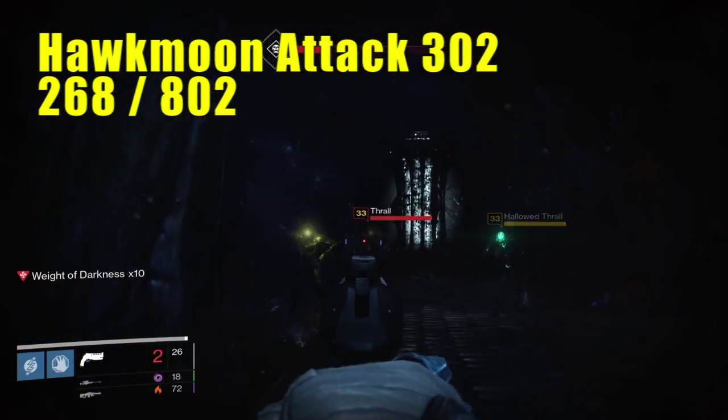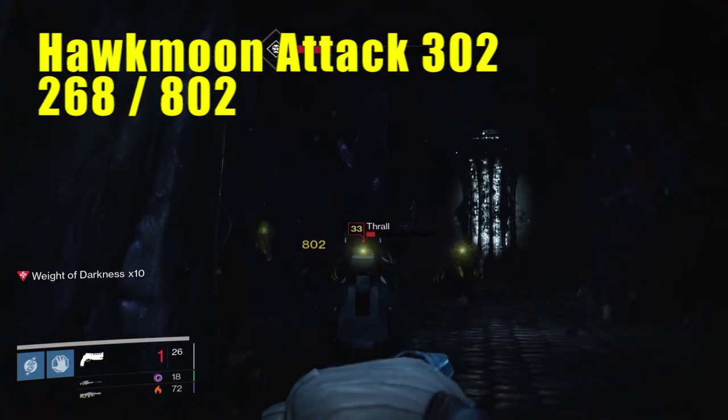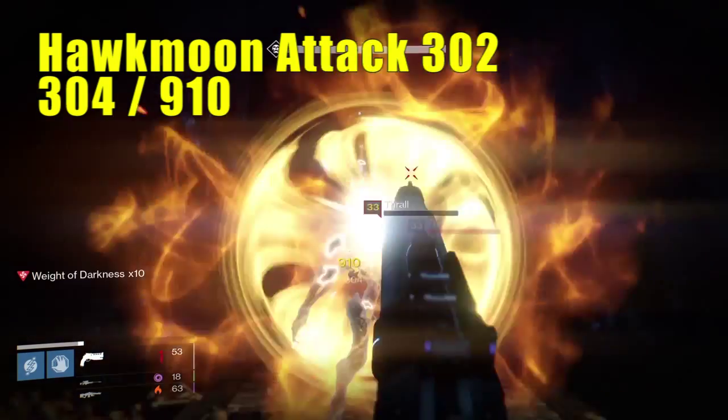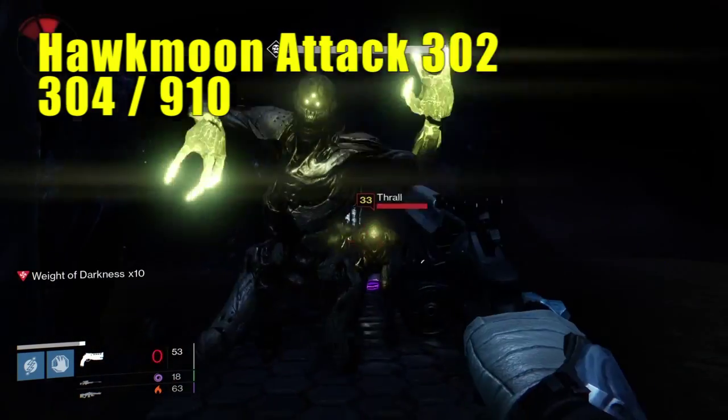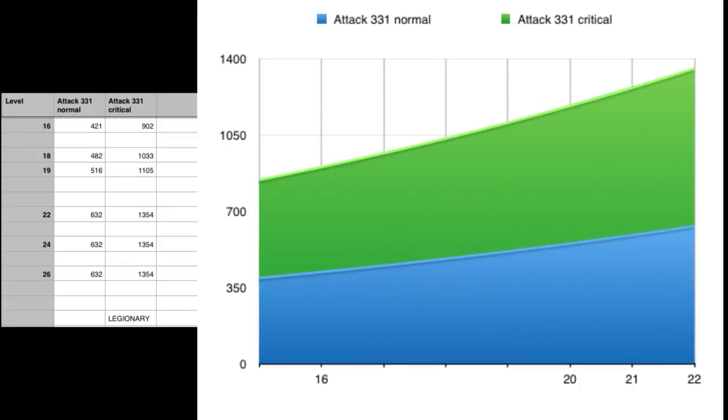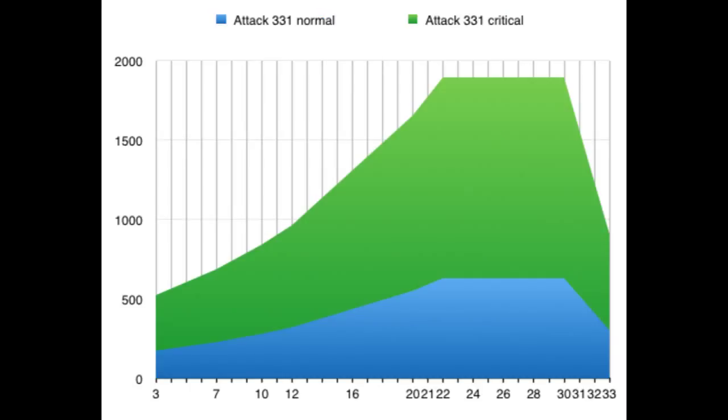As you can see in those results, they are a bit surprising. The attack value has absolutely no influence on damage output up until level 20. Damage seems to go up exponentially up until level 22, and after that it just hits a cap and stays constant.